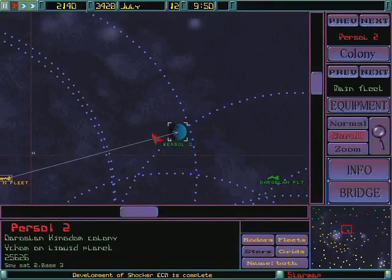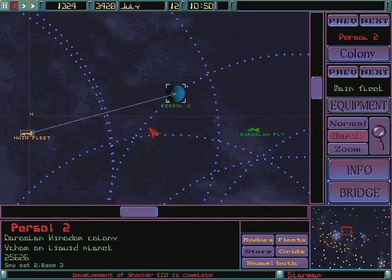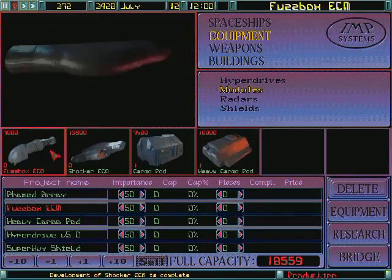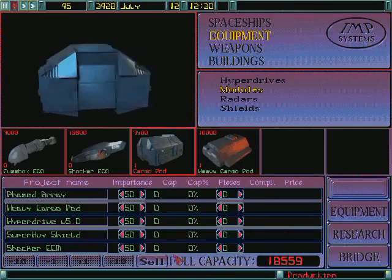Bridge. Star Map. Information. Production. Shocker — into production. Deleted from production list. Added to production list.